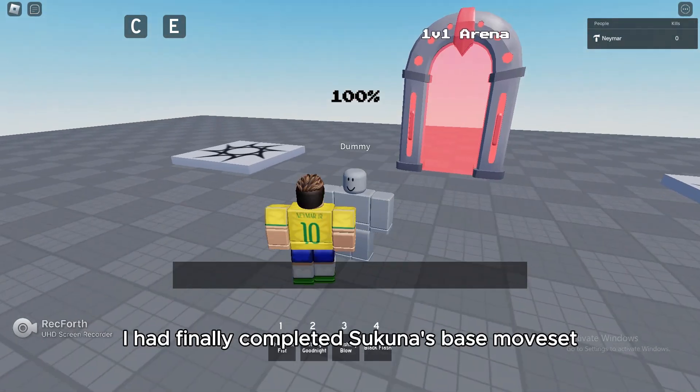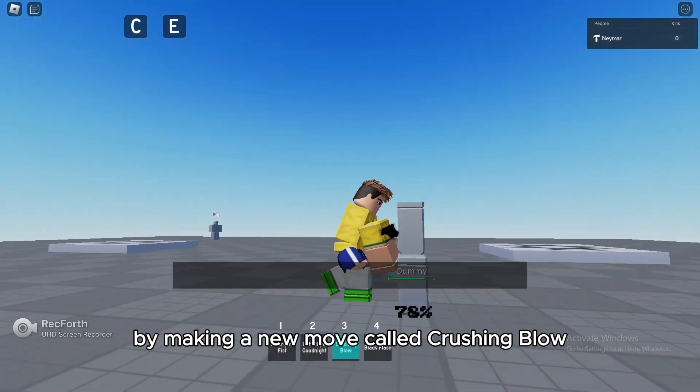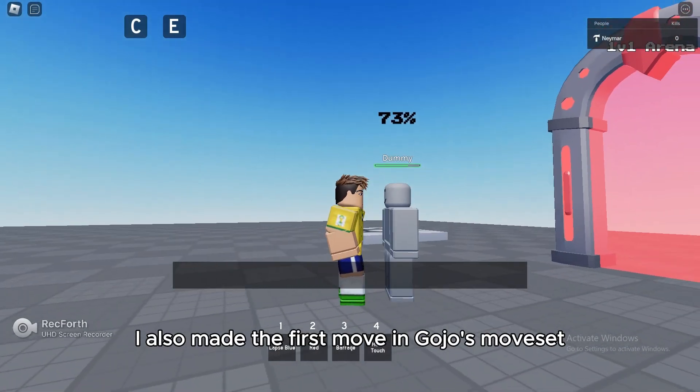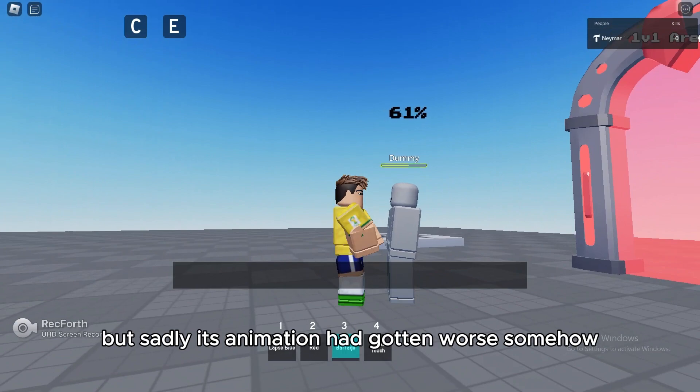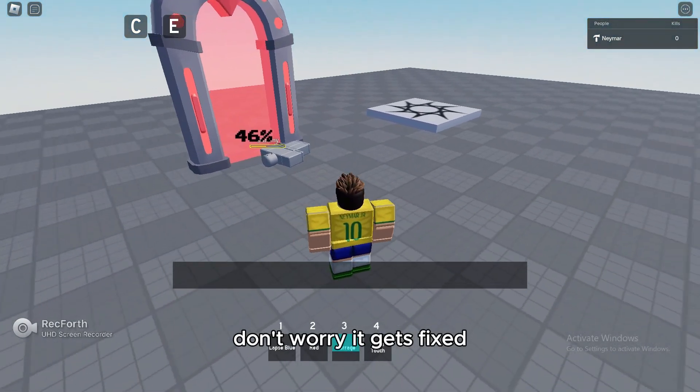In day four, I had finally completed Sukuna's base move set by making a new move called Crushing Blow. I also made the first move in Gojo's move set, but sadly its animation had gotten worse somehow. Don't worry, it gets fixed.